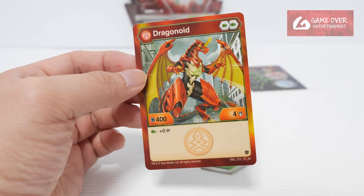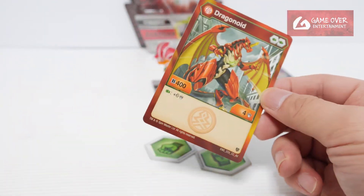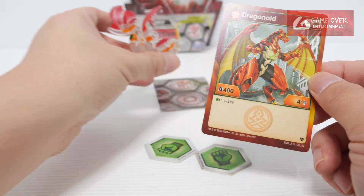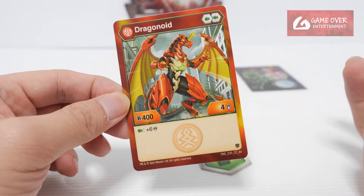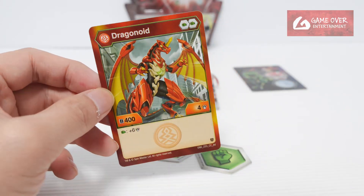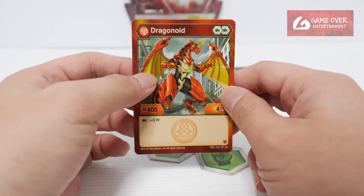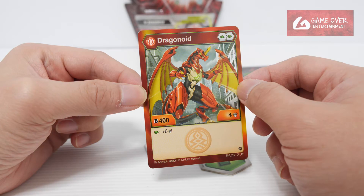I'm not sure whether this is a mispack or if it's just supposed to be like that, but there should be a Diamond card. I would say if you only have one card, it should be the character card — at least you can play this. If you only have the Evolutions card, you can't play it. Let me go to the wiki and see whether there's any information about the Diamond. According to the wiki, it seems like this is supposed to be the card that's included, so there's no Diamond card for this.